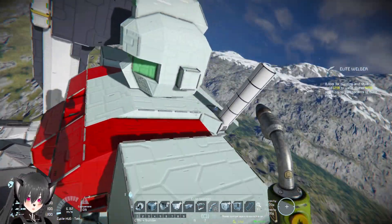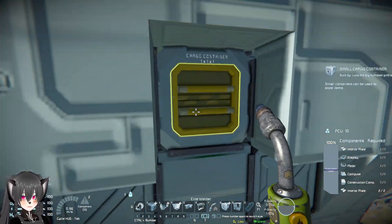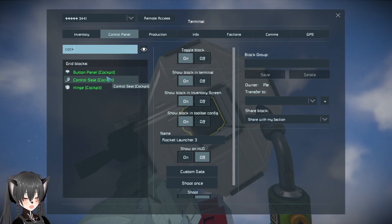Can you get inside the Gundam? I don't think there's any control seat in here. Oh, there's actually a control seat in there somewhere.